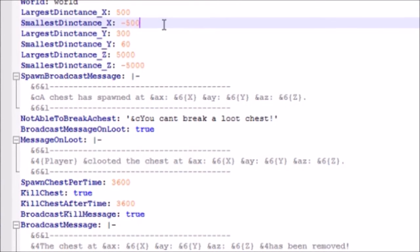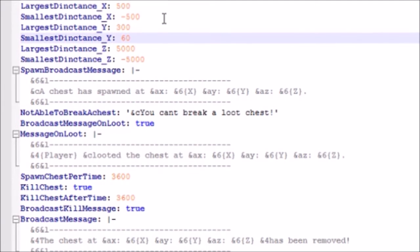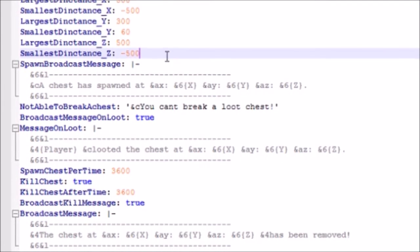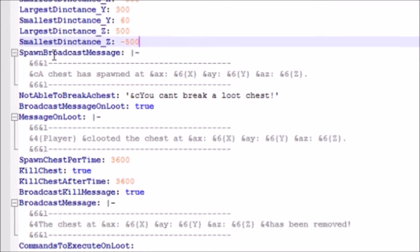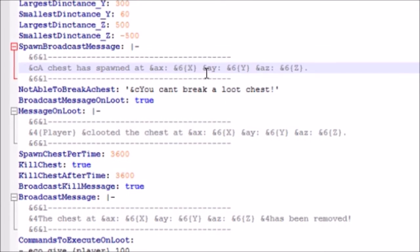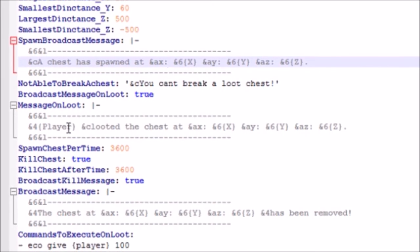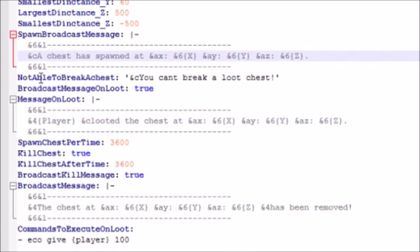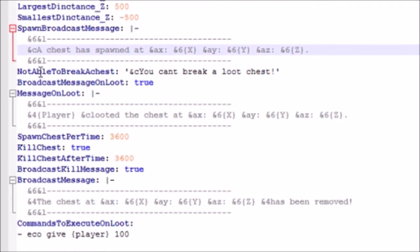You can set the largest distance for the X coordinate — I'll change it down to about 500 — and similarly for Z, I'll set it to negative and positive 500. You can also change the broadcast message that goes out when a chest spawns, including color codes, though I'll leave those the same.